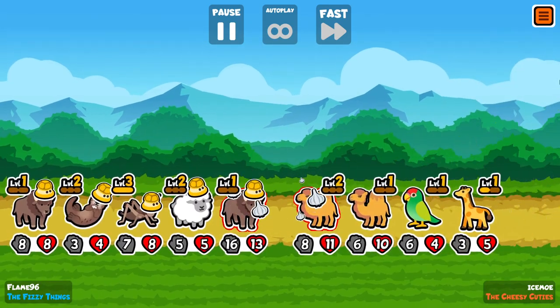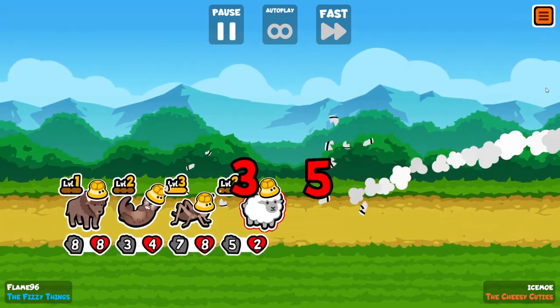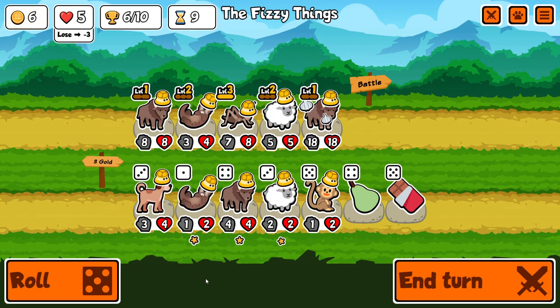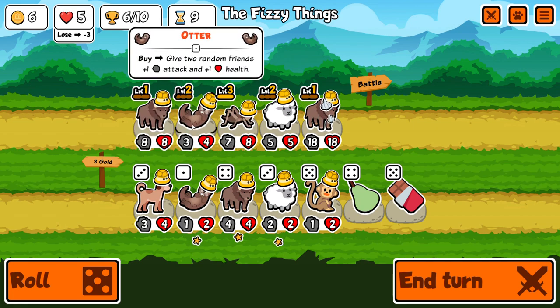Double Bison is so strong, especially when you get a buffed up one like that in the first position. A 16-16 with garlic is going to annihilate teams basically.